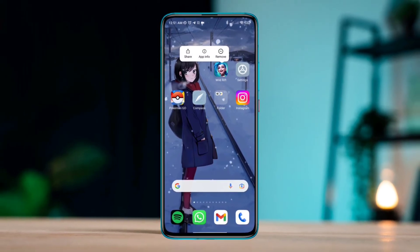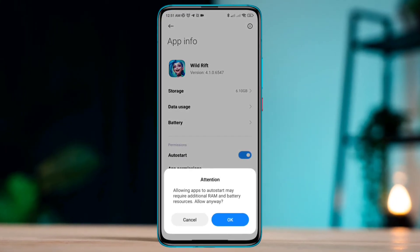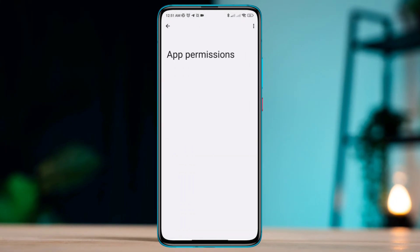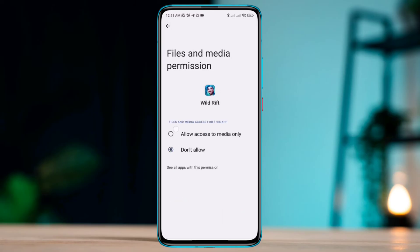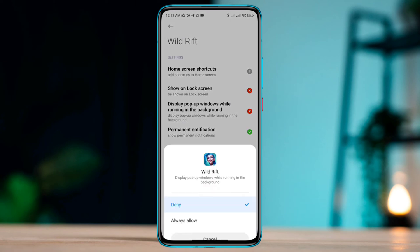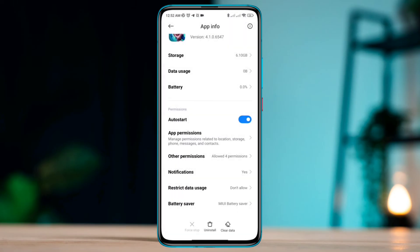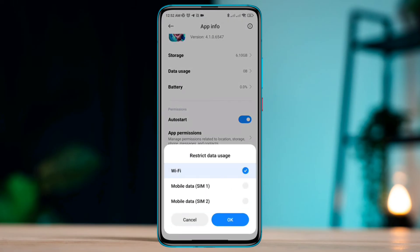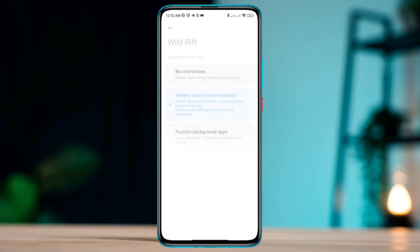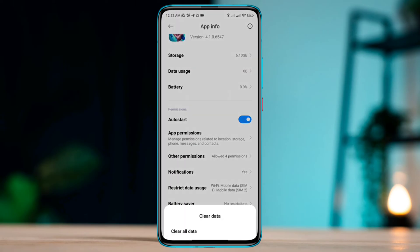Solution two: remove software glitch. Tap and hold the League of Legends app, tap App Info, enable the Auto Start option, and also enable App Permission. Allow all the necessary permissions for your app. Go back and choose Other Permissions and allow the listed options. Go back and tap Restricted Data Usage, enable Wi-Fi and mobile data. Then tap Battery Saver, select No Restrictions, tap Clear Data, tap Clear All Data, and tap OK.